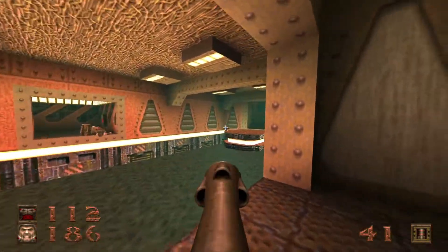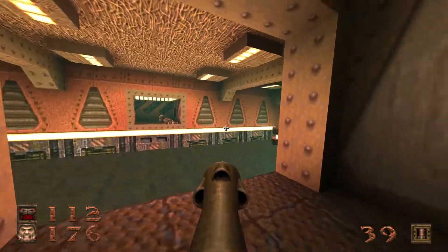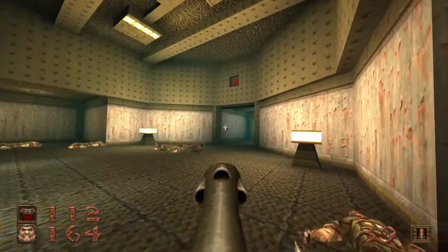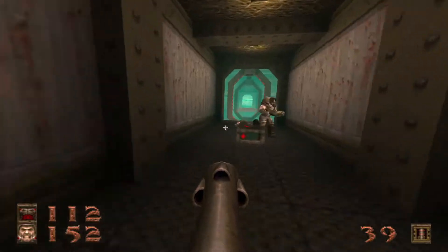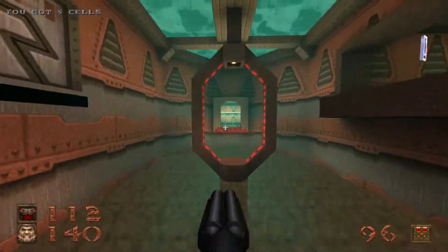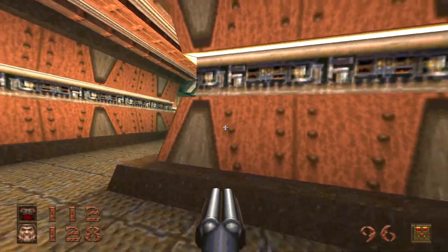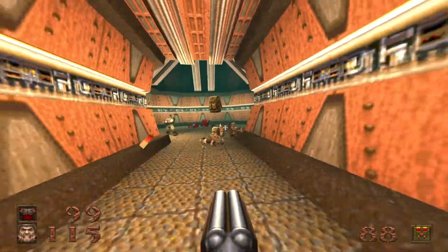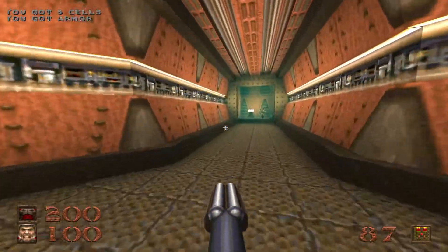We have another Enforcer eyeballing us — one over there and one over there. That switch you pressed in that staircase room with the enemies activates this force field bridge, or light bridge, whatever they call it. But watch out around this corner — we got more baddies waiting for us. But fortunately, also a red armor, so it's not all bad. Go ahead and snag that armor.